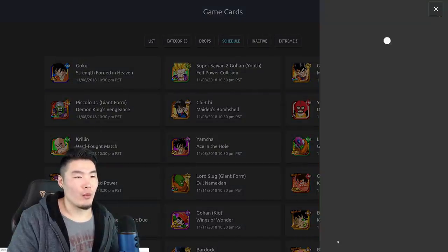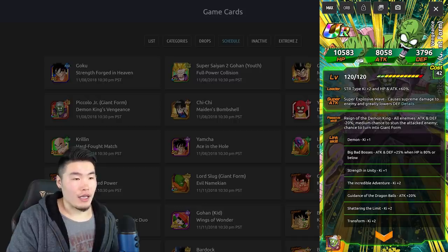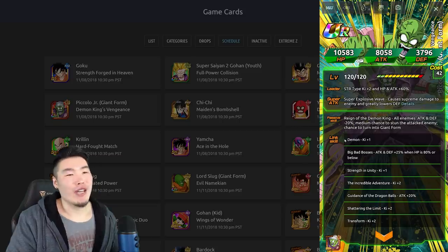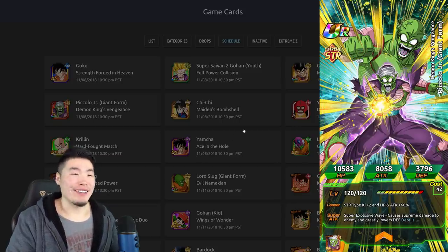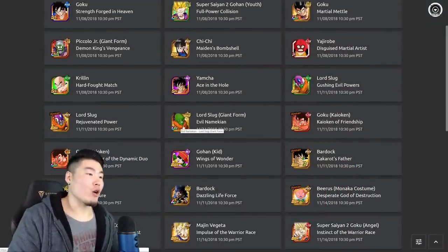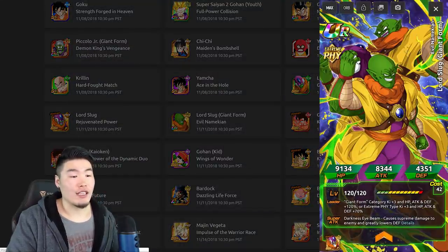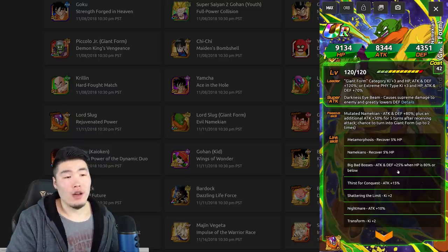And we got Piccolo Jr.'s Dokkan Awakening. There is the original card, there is the Dokkan Awakening, and he's going to be still pretty bad from what I can tell. All enemies Attack and Defense minus 20%, medium chance to stun the attacking enemy, and a chance to turn into Giant Form — so you can throw him on your Giant Form team, but still not that good. One really good Giant Form character we're getting though, who will be part of the LR Bardock banner, is this Lord Slug — this Giant Form Lord Slug.